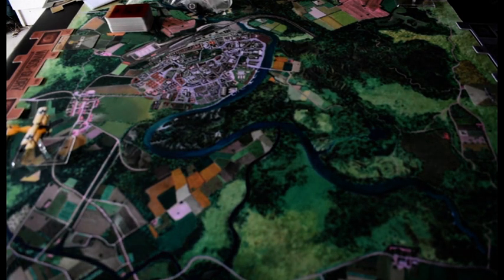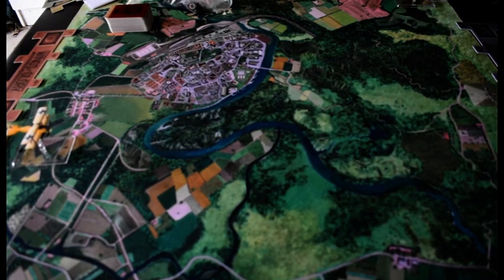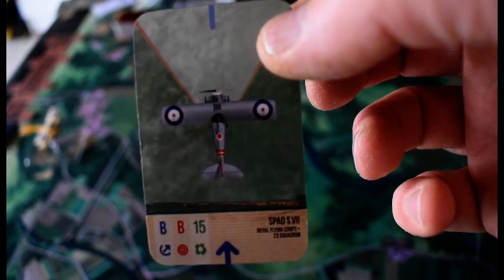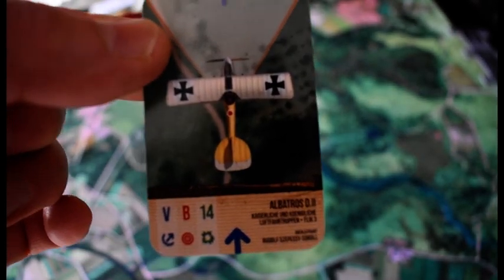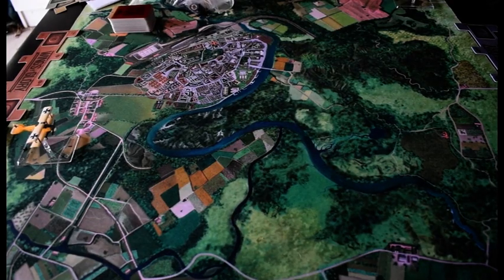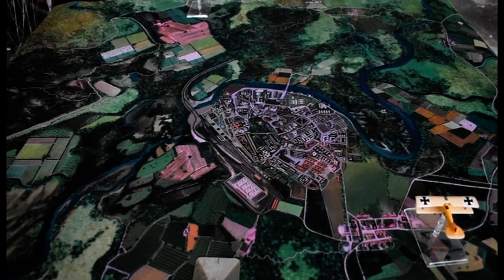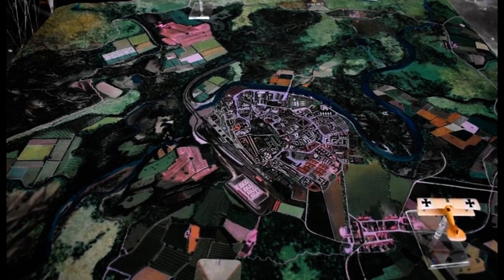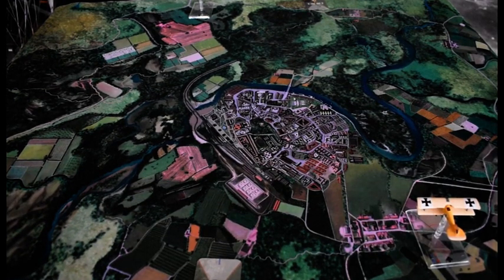Today we've got our two forces out in the air. We're playing with the Spad S-7 on the British side, the Royal Flying Corps, and the Albatross on the German side. There are expansion packs for Americans, as well as the Italians, and other nationalities that had air forces. As this is a historical game, we establish starting positions based on an agreement. We have our two aircraft in their deployment zones and in their starting locations.